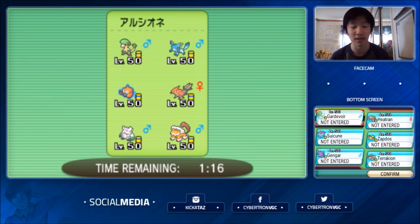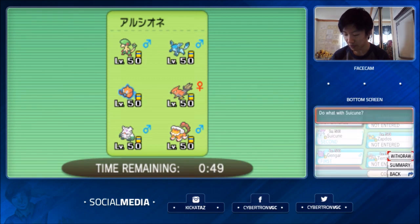Heatran obviously walls the Talonflame, the Abomasnow, and the Glaceon. Gardevoir is actually really solid in this match as well. Suicune, if I'm able to get up a Tailwind, can set up everything I have in the back. The one threat to Suicune really is Breloom, and unfortunately I don't have many great ways to deal with it. So I'm going to lead with Gengar — my go-to lead — and I'm thinking Suicune, though I feel like Breloom is going to come out, so maybe Gardevoir instead.